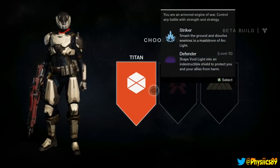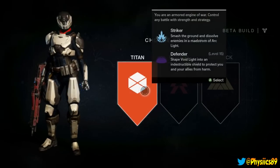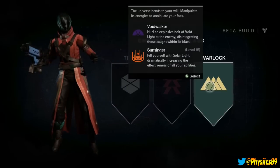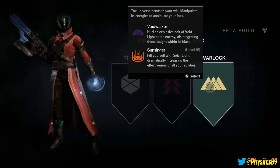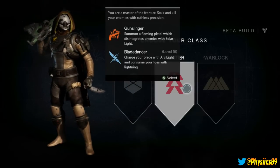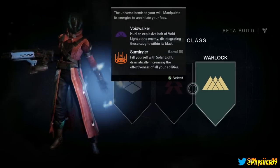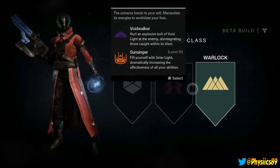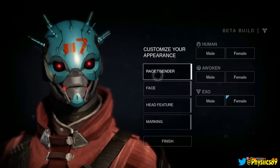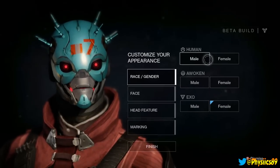Striker - smash ground, evolve to solve enemies into a maelstrom of arc. Defender - shape void light into an indestructible shield. This seems more like a defensive type, this is more like an offensive type, and this seems more like a skill where it's like magic. I'm going to go with this guy - or maybe this guy, he's got more of a beast type attack. Charge your blade with arc light and consume your foes with lightning. Level 15 required. I'll go with this one right here and customize the character.